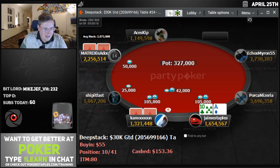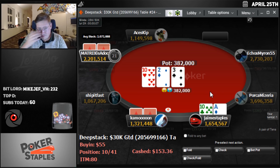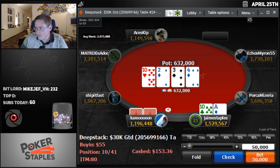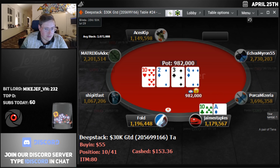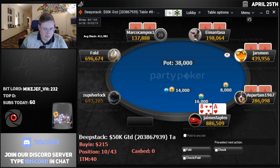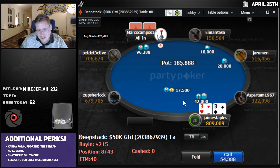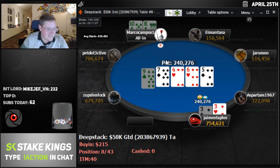We raise up ace-10, get a call. In both deep stacks we're raising ace-10. Flop top kicker on a dry board — go 125. We see a four on the turn, going to bet 350. Pretty awkward if they jam, but they fold, which is fine. Up to 2.1 million, that improves us to 10th of 41. Ace-10 got through. We're going to call a five-big-blind shove — three off the money. Against king-10 — even better. Can we still hold? We held! How do we hold? We're down to 42 players. Let's go in the $109 Classico.